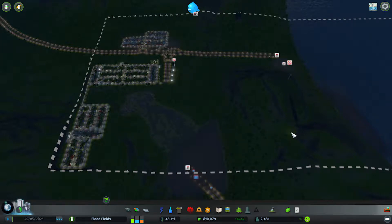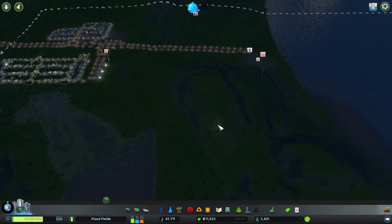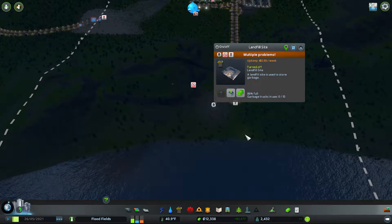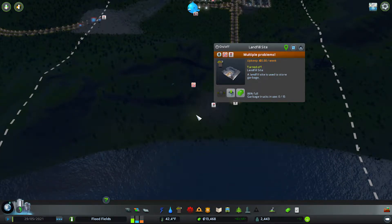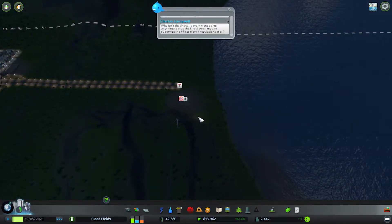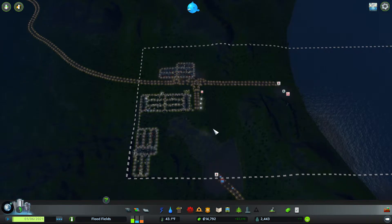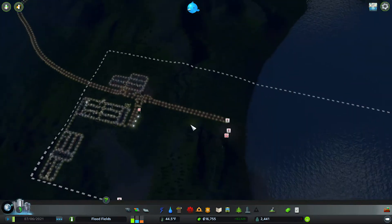Hello everybody and welcome back to Floodlands in Cities: Skylines, where we are actually doing all right for the time being, which is good. We do have the floodwaters that are coming up — unfortunately there's not much I can do. It will get destroyed once it gets covered, but for now the water will actually increasingly slowly increase. I think that's part of the reason why it takes so long — this is the safe zone up here, so the simulation does have to run for it to get up here somewhere.